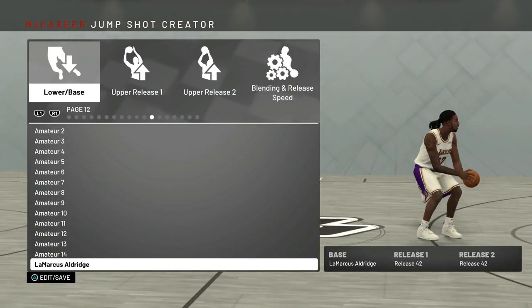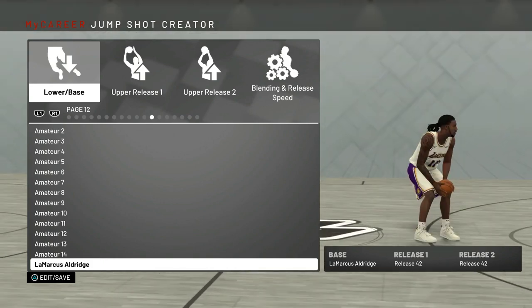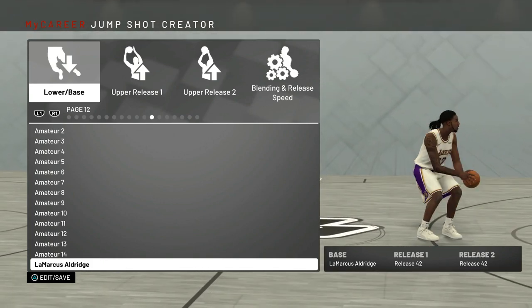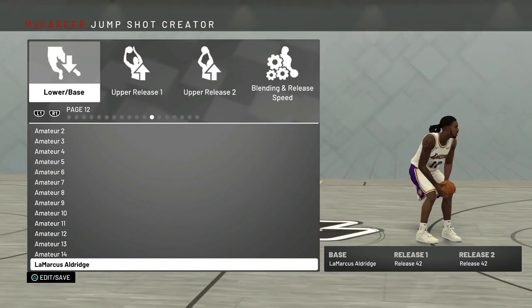I do use the LaMarcus Aldridge base — I think it's one of the best bases in the game along with Base 11, which I actually used to use before this. But I personally like LaMarcus Aldridge's shot better. For my release I use Release 42, which is actually Richard Lewis's release.